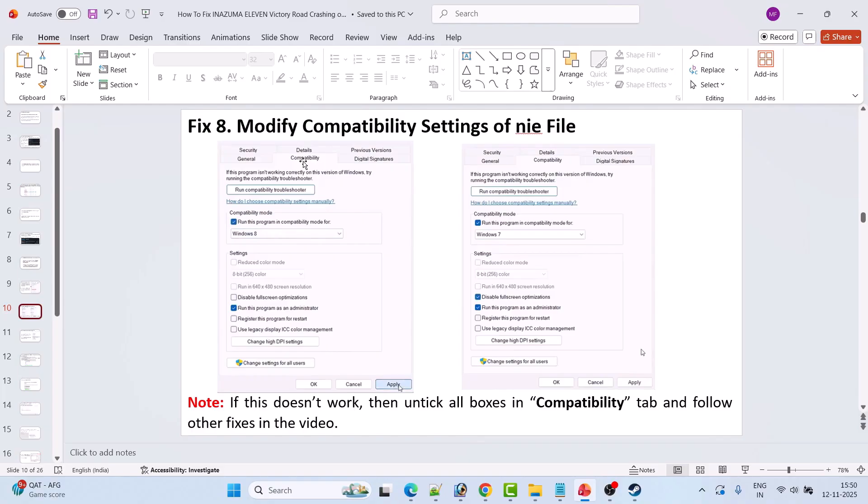Fix 8 is to modify the compatibility settings of the NIE game file. Go to the Compatibility tab and select Run this program in compatibility mode for Windows 8, hit Apply and OK. If that doesn't work, try Windows 7. If still not working, also check Disable Full Screen Optimization. If none of these work, untick all three boxes, hit Apply and OK, then follow the other fixes.